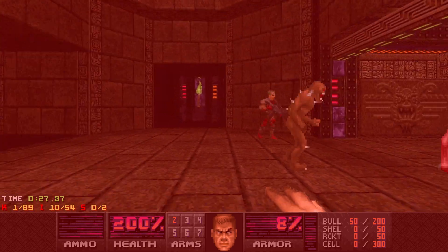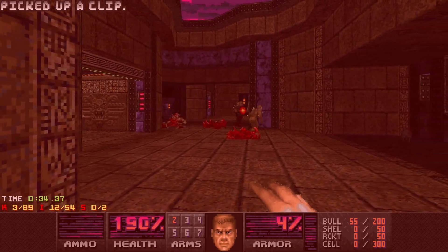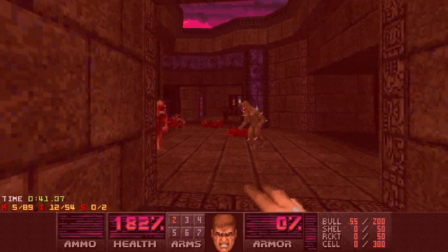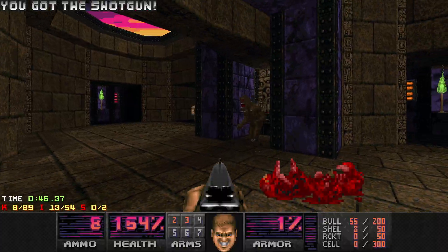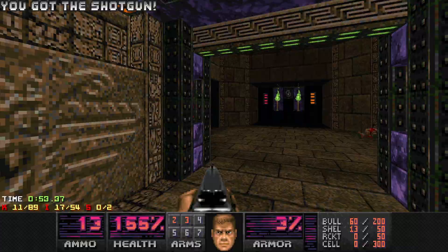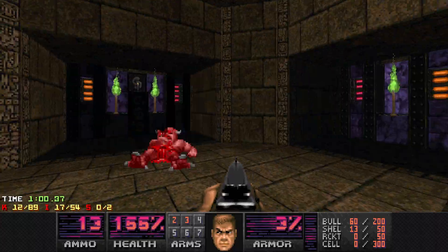Let's get to fighting — infighting would be good actually, but he's not gonna infight, not with another imp. That's cool, nice. Just watch out for those arch-viles in the distance. There isn't a whole lot of ammo in this map, which is cool — it means you've got to punch a lot of stuff, which is awesome.